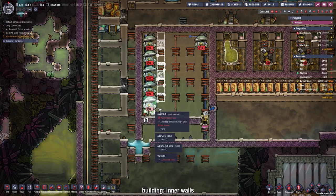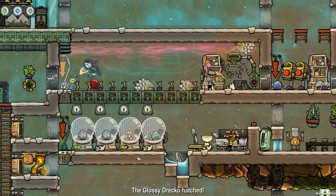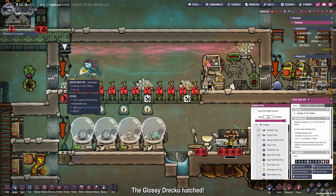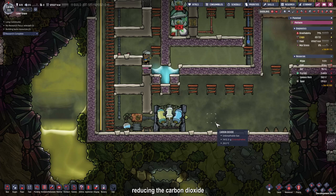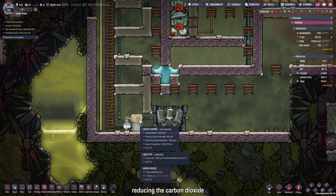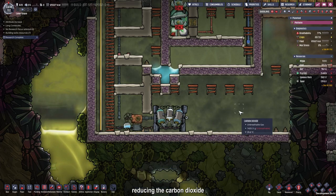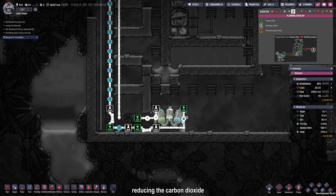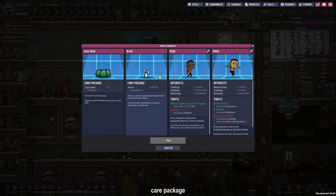Our glossy draco finally hatched, so now we can make room in our ranch and set the critter drop-off to glossy draco. The carbon dioxide situation down here was really annoying, so I put up another system - a water sieve and a carbon skimmer in combination. Every time the carbon skimmer receives fresh water, it skims carbon dioxide from the air, sends the polluted water to our sieve, and the sieve filters it back to clean water. We got a new care package and we can use the brine to substitute the polluted water.